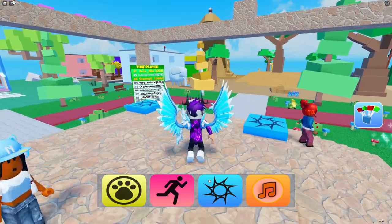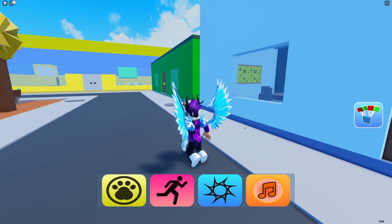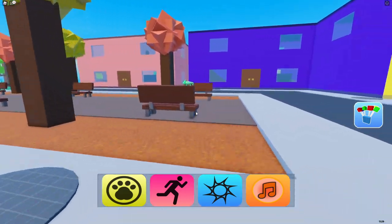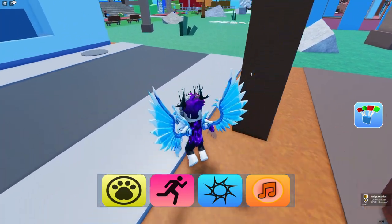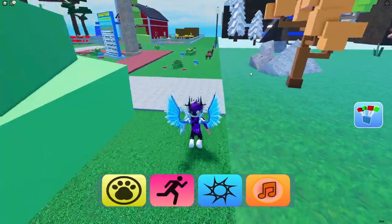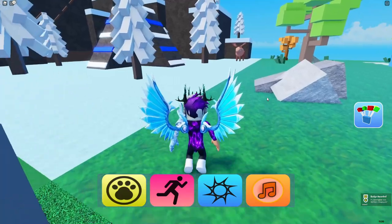For the hedgehog, go over to the green building and then just over here you'll find the hedgehog. After that, the chameleon is on this bench — claim that one. Now get the chipmunk — it's quite small. It's just over here on these benches — there we go, chipmunk claimed.